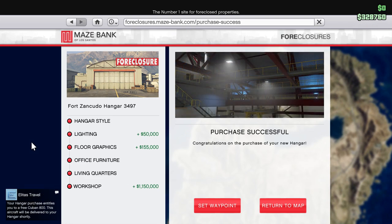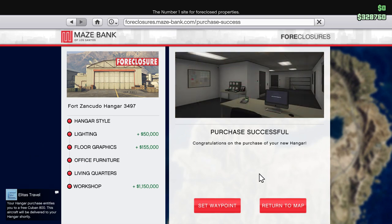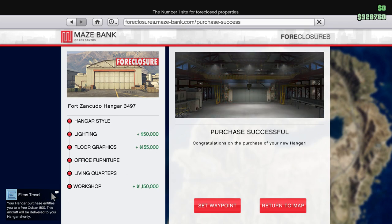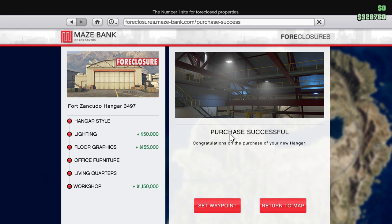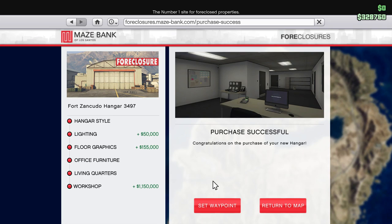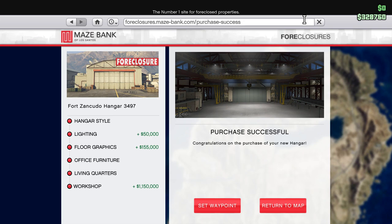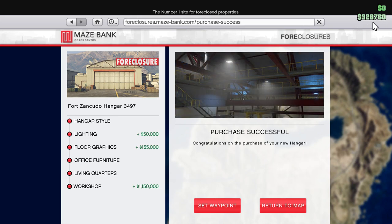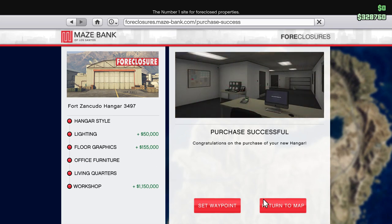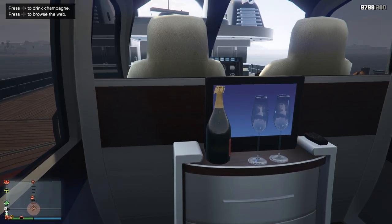So 3.44 million dollars — we're going to buy. Congratulations! Your purchase entitles you to a free Cuban 800 — this aircraft will be delivered to your hangar shortly. I love how it says 'free' after you just spent millions. It's about a 200-250,000 dollar plane — not much but it's nice that they give you something. I'm probably the most broke I've ever been, down to 328,000. But we've got lots of businesses to hold us up, we'll be fine.